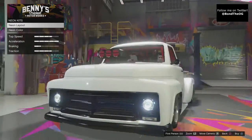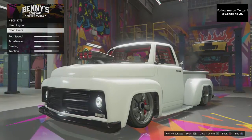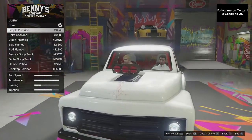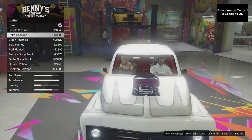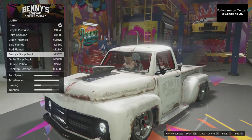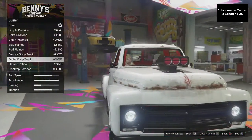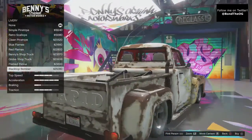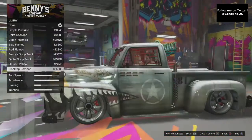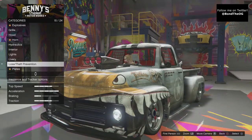Lights — xenon lights. Neon kits — we will go for neon kits. Neon color — we will go with red, just to match the colors. Livery — now this is where things get serious. You got the simple pinstripe, retro scallops, clean pinstripe, blue flames, red flames, Benny shop truck, the rusty ones — some people like it, some might not. You got the globe shop truck, flamed patina, blacktop bomber. We're going to go with the blacktop bomber, even though we should probably keep the white. We have to get everything on this.